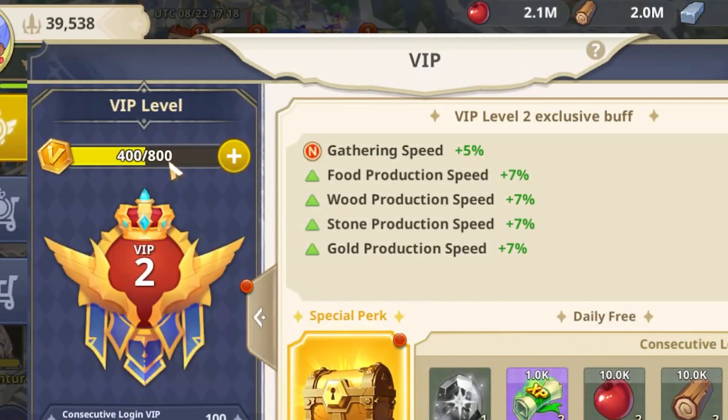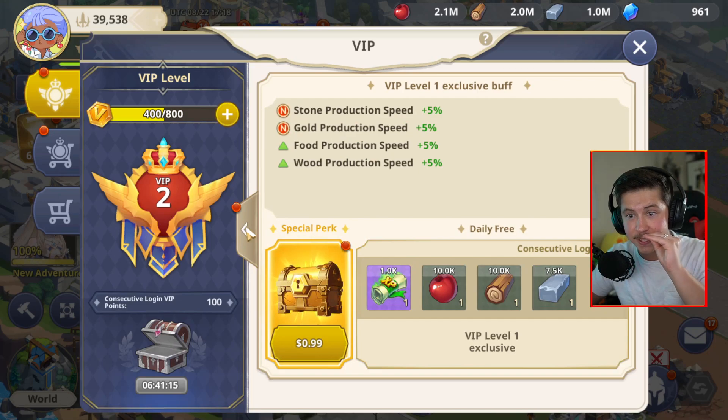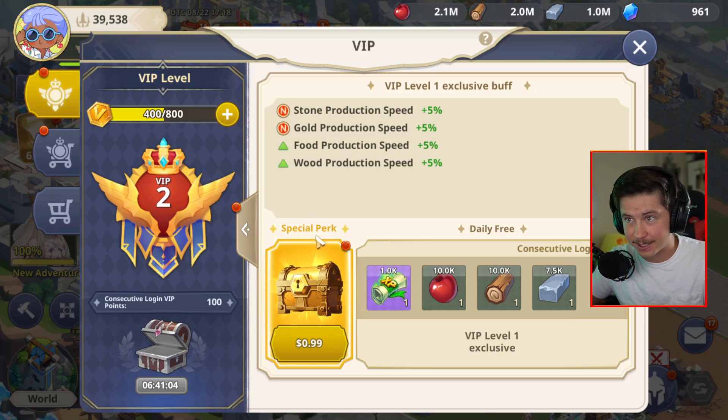There's a big thing that a lot of beginners miss in their first few days playing Grand Cross Age of Titans, and it's this VIP level up here in the top left. There are huge bonuses that you can unlock literally for free just by logging in every single day if you increase your VIP level. It's basically giving you exclusive buffs and daily free rewards.